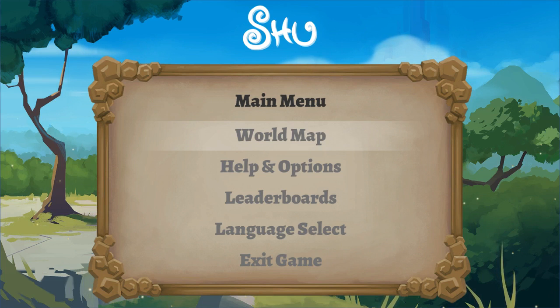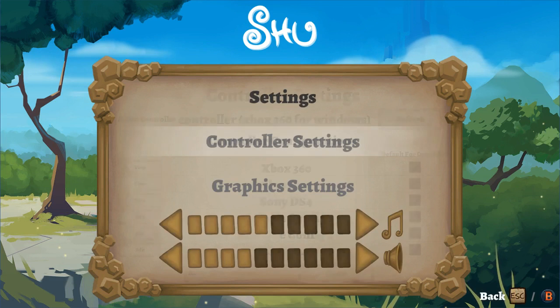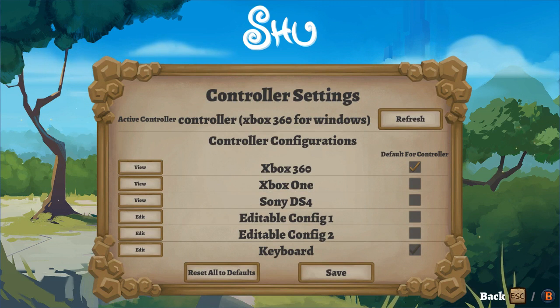Before we jump into things, let's take a quick look at the options because I do have one praise and one bit of a gripe here. One thing I want to praise them for is the fact that you're able to select your default controller. I'm using my DS4 controller, but I have it running through DS4 Windows so it looks like a 360 controller, and the fact that you can set your controller here is a nice little touch.